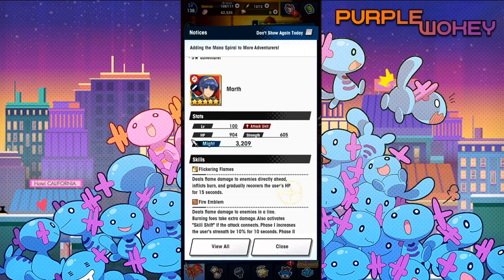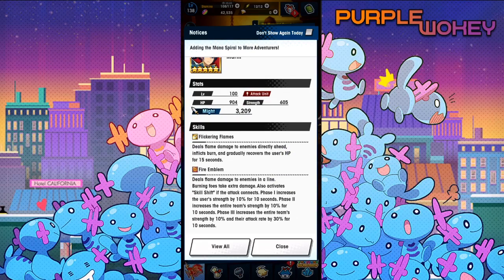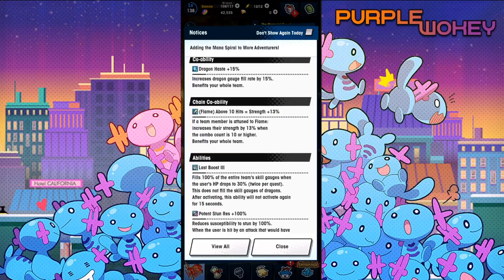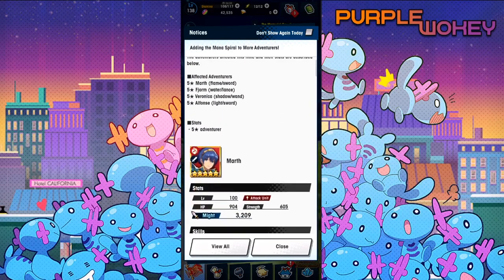With this buff and all the boosts he's gonna get to his stats, I think this puts Marth pretty high up there. It is hard to look at that Phase 3 skill of Fire Emblem where he gives 10% strength and 30% attack rate — that's insane. You will be dealing so much damage with that. Burn is also very good, and the rest of him is really well built. His chain co-op ability means you could probably use him with Azalef. I think Marth has been done justice with this one, so he'll be the first one I Mana Spiral for sure.